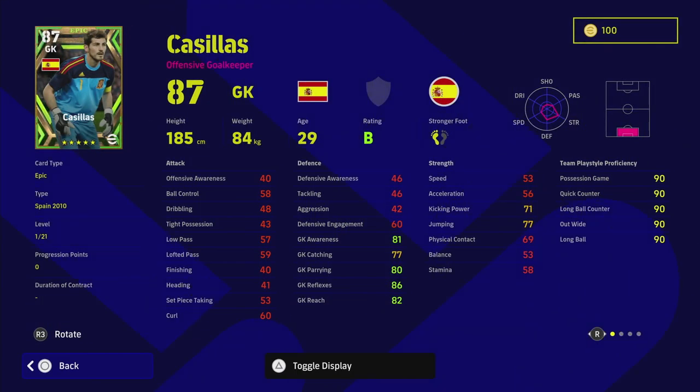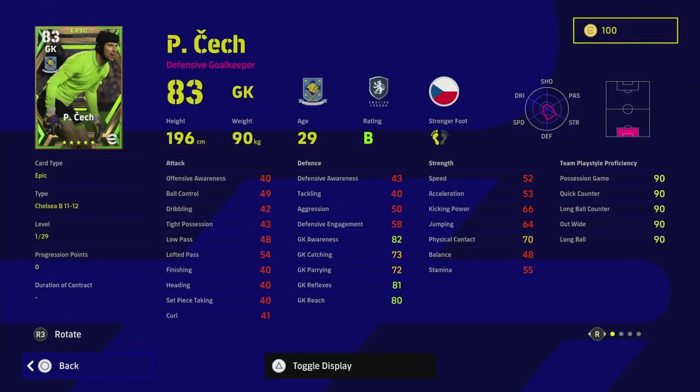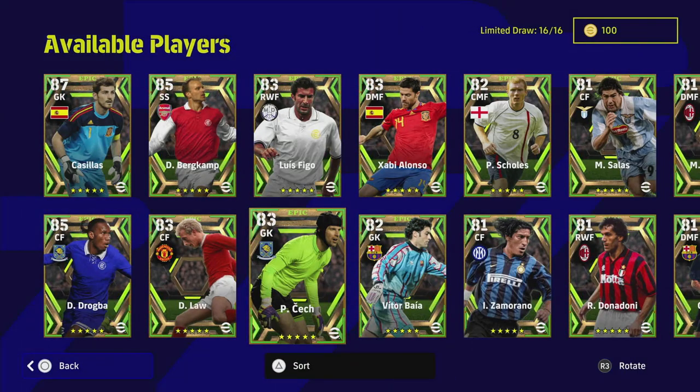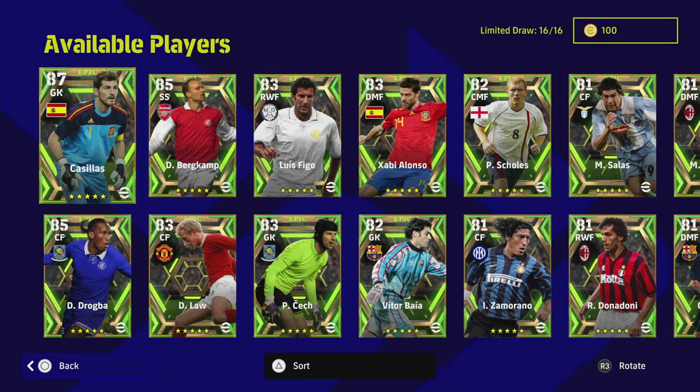Last but not least we have Casillas. Straight off the rip you can see the big difference: Casillas's jump is 77 at base. Look at Cech's height - 196cm with a jumping stat of 64. Then Baia: jump 75, height 184. That's the general rule of thumb for all goalkeepers depending on their height. For Casillas, he starts off as an offensive goalkeeper with 87 overall - he is a beast.